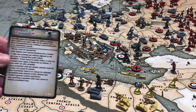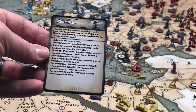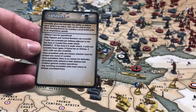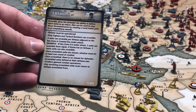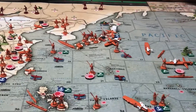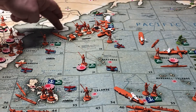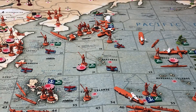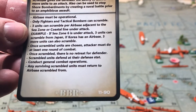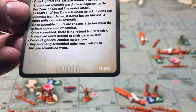On the scramble card: the airbase has to be operational, which means it can't have taken damage. Only fighters and tacticals can scramble — three units per airbase adjacent to the C-zone or coastline under attack. For example, if C-Zone 6 is under attack near Japan, three units can scramble from Japan, and if Korea has an airbase, three more units can scramble. So if the Americans are coming into C-Zone 6 and you have airbases in Japan and Korea, you can send up to six aircraft into that fight. Once scrambled units are chosen, the attacker must do at least one round of combat. Once scrambled, there's no retreat for the defender. Scrambled air units defend at their defense stat. Any surviving scrambled units return to the airbase they scrambled from.